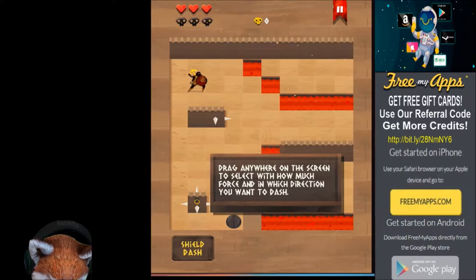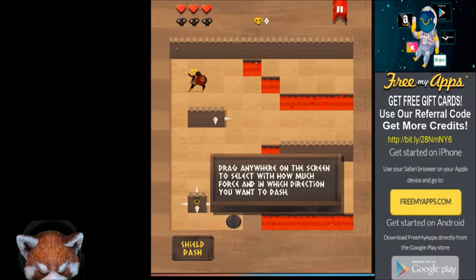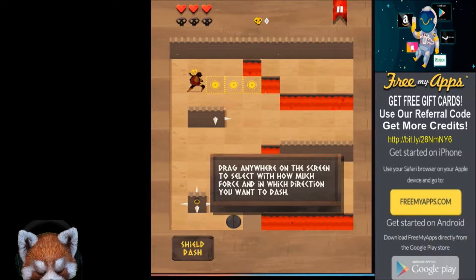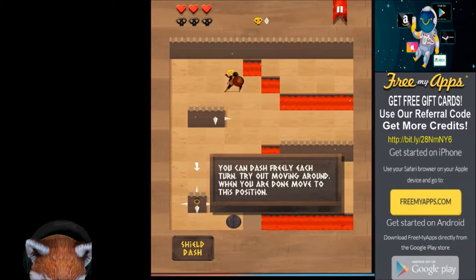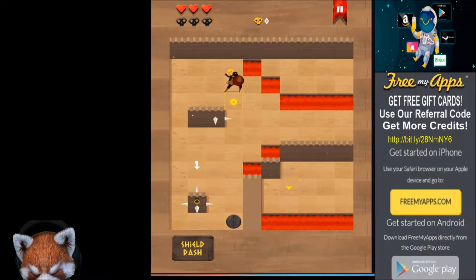Drag anywhere on the screen to select with how much force and in which direction you want to dash. All right, so I want to dash. Okay, looks like you can go up to at least three tiles. We're just going to go two — you can dash freely each turn. Try out moving around; when you are done, move to this position.